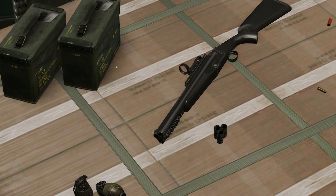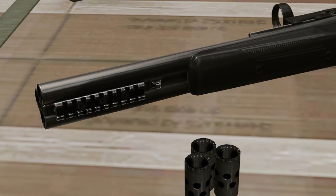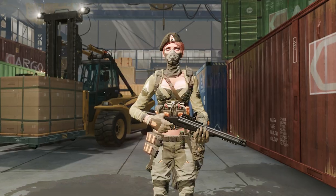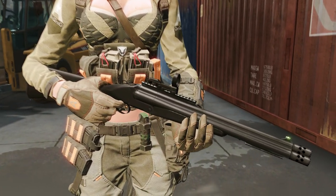A new shotgun, the Triple Threat, developed by Chiampa, will soon appear in the game. The name of this break-action arm is not accidental, as it features three barrels chambered in 12-gauge. As for in-game characteristics, the Triple Threat resembles the Christmas gingerbread gun, dealing very high damage and boasting an excellent rate of fire and good effective range.